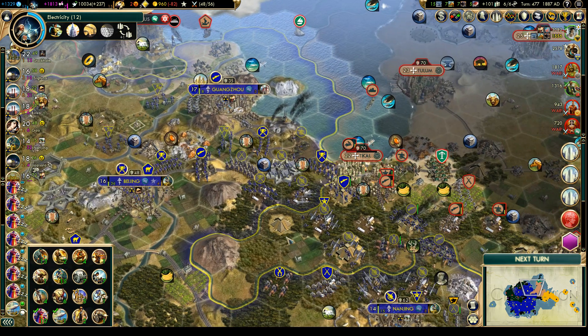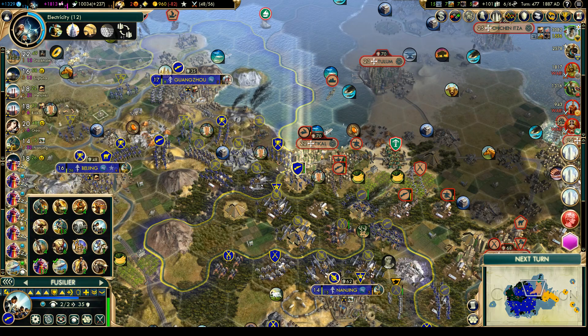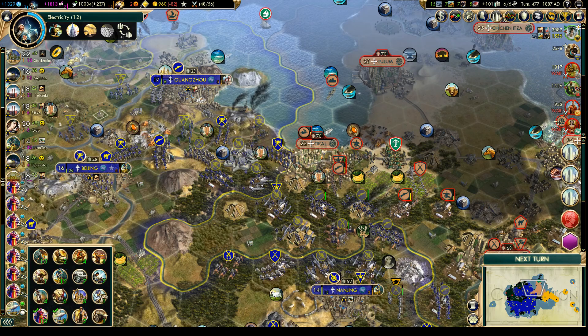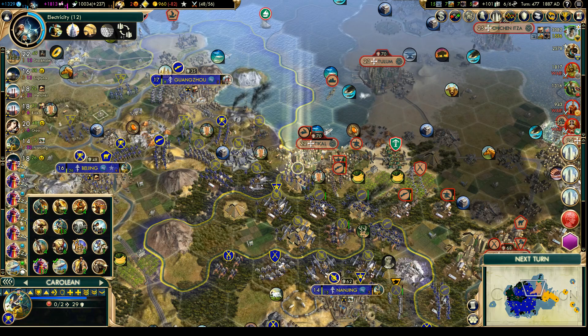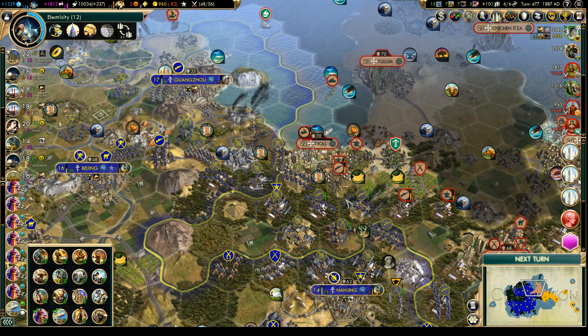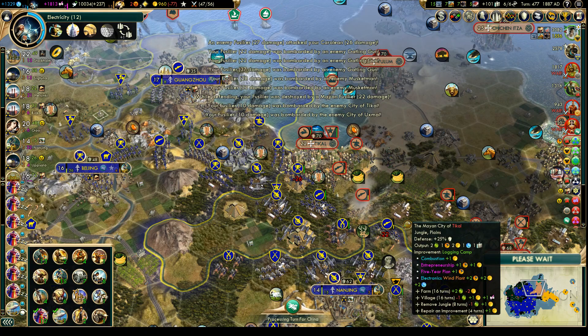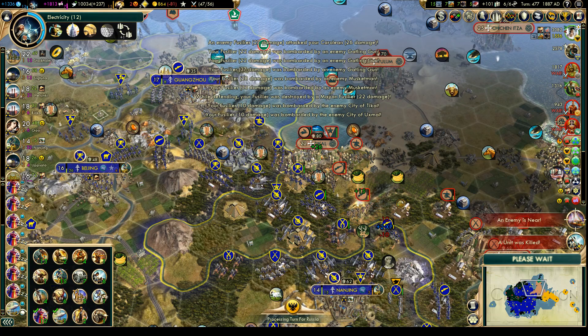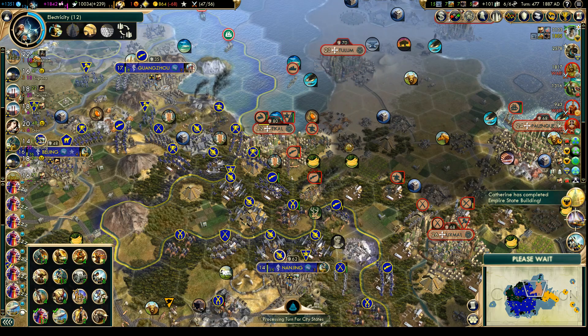Let's reinforce this area a little bit. Can't bring that guy in - he's almost out of movement points, so let's put you over there. Next turn. We lost another rifle fusilier, so these troops over here are pretty tough. And Catherine just finished the Empire State Building - she is getting very strong.